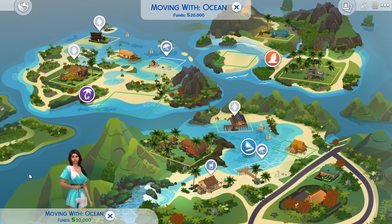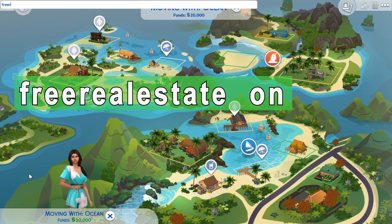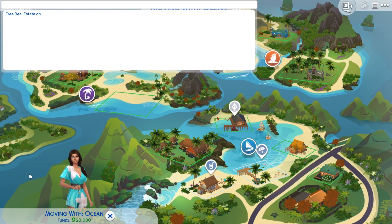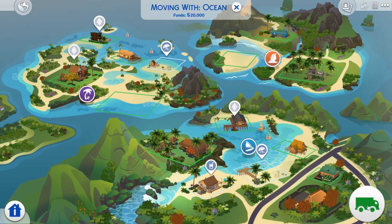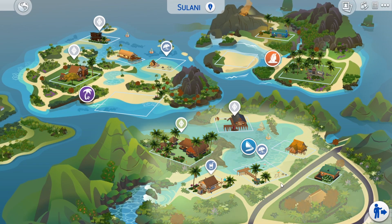Press Ctrl+Shift+C to bring up the cheat panel and type in 'freerealestate on', hit Enter and you'll be able to see the dropdown where it says 'free real estate on', so this means it is enabled. To get out of the cheat panel, just hit Ctrl+Shift+C again. Now when we hover over the house, you can see that the 75,000 simoleons is now in green as opposed to the red it was before. If we click on the house we can now move in — it still shows that we only have 20,000 simoleons, however it's no problem whatsoever and we can move straight into that house.